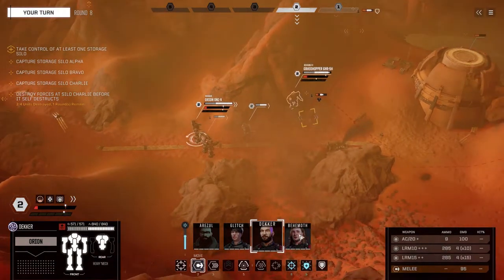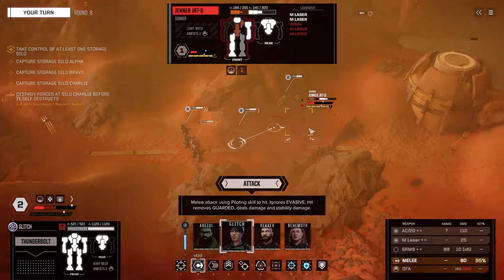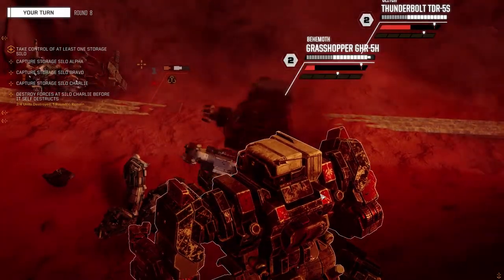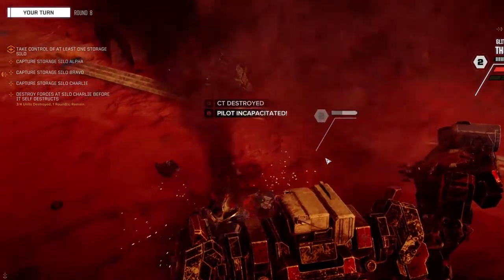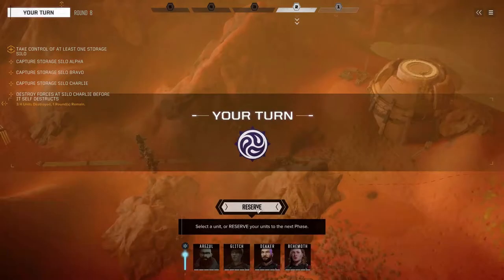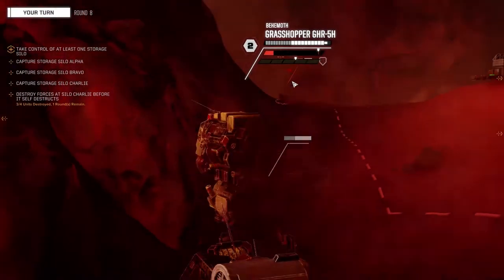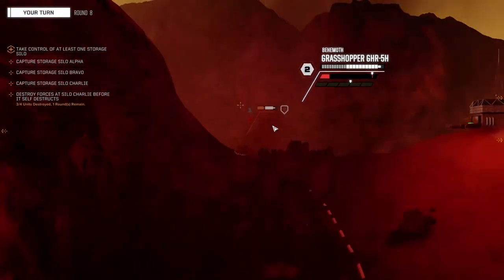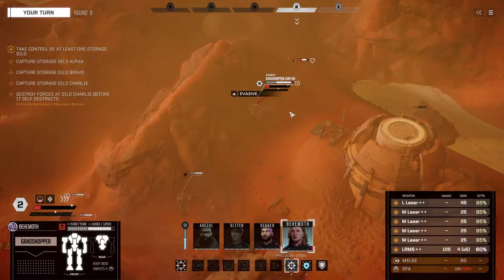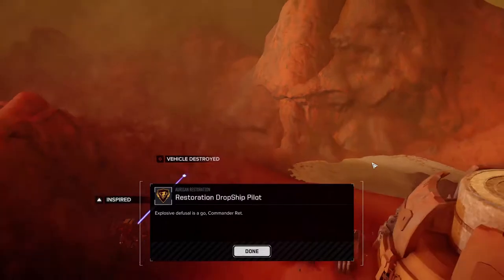I'm going to have Glitch step in here because I think I'm going to use Behemoth to get the other kill. Please murder. Thank you. Trying to save ammo here. So we're going to move up and precision strike murder you. I think I just have to kill the units, so precision strike — you should be dead. I shouldn't have wasted the missiles.